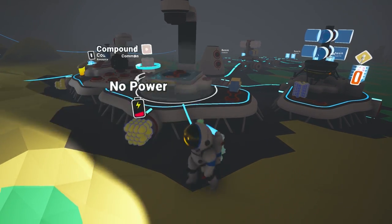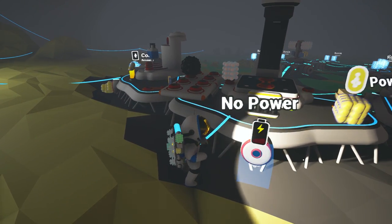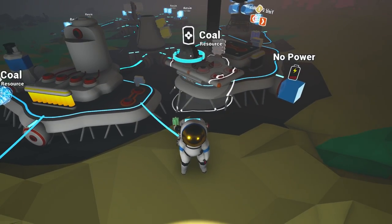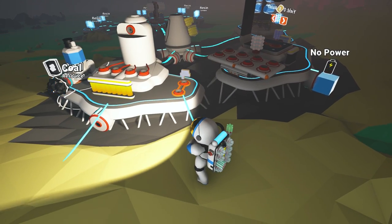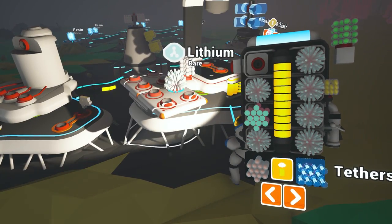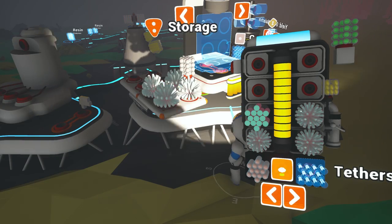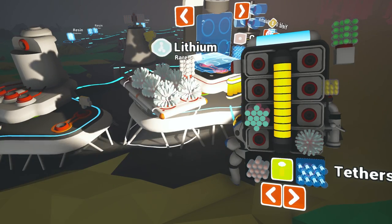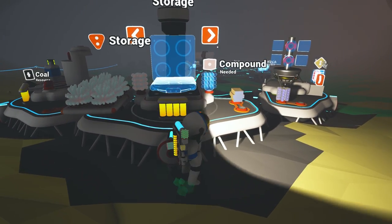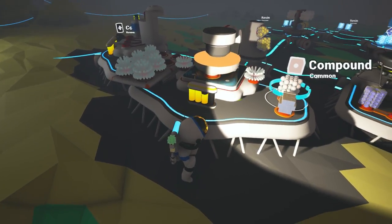Oh, we have no power. See, this is what's real strange — I don't understand, this was working. And now none of them seem to work. I have one coal, I guess we'll do this. Okay, that'll start powering up stuff. I'll put these in here. The problem with the generator — I think it gives a lot of power, but it never stops.